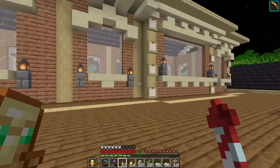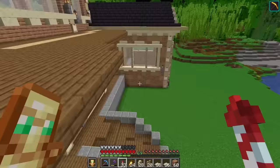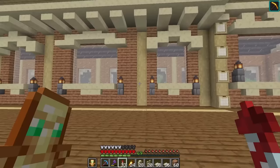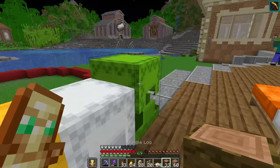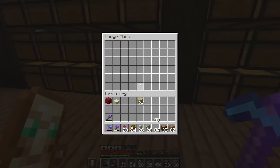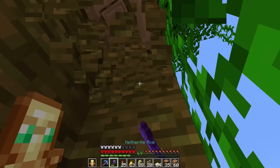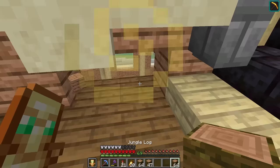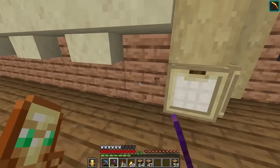Do you guys see something wrong here on the second floor compared to the first floor? I forgot to add jungle logs to the walls. I still need to do that. I don't even have jungle wood. I ran out of jungle wood. Let's collect some jungle wood. And let's just add a bit of jungle logs all around here and pretend that I didn't forget. Because I don't forget anything, guys — I'm just the smartest man alive.